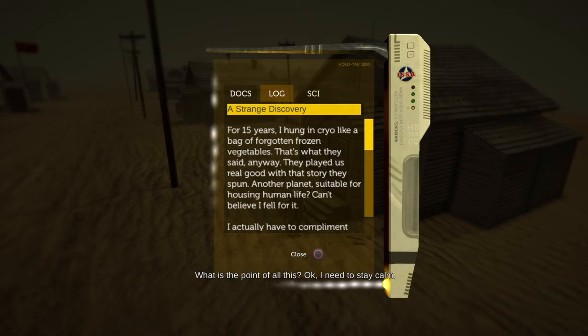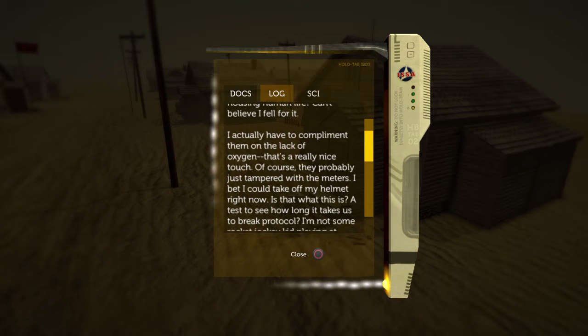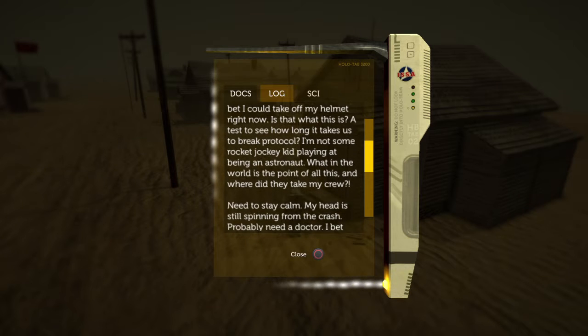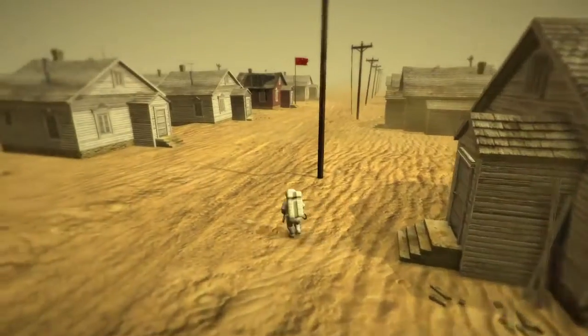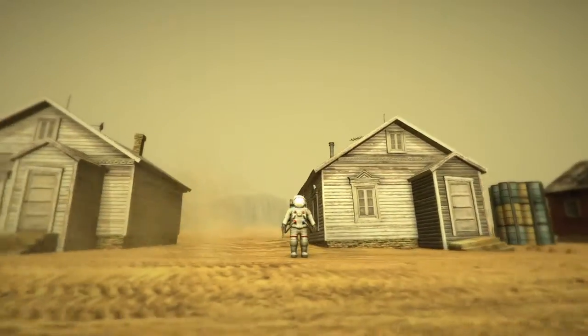I need to stay calm. For 15 years I hung in cryo like a bag of frozen forgotten vegetables — that's what they said anyway. They played us real good with that story they spun about another planet suitable for housing human life. Can't believe I fell for it. I have to compliment them on the lack of oxygen — that's a really nice touch. Of course they probably just tampered with the meters. I bet I could take off my helmet right now. Is this a test to see how long it takes us to break protocol? I'm not some rocket jockey kid playing at being an astronaut. Where did they take my crew? Need to stay calm. My head is still spinning from the crash — probably need a doctor.